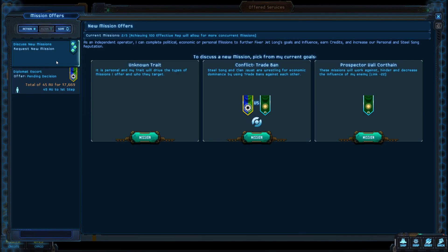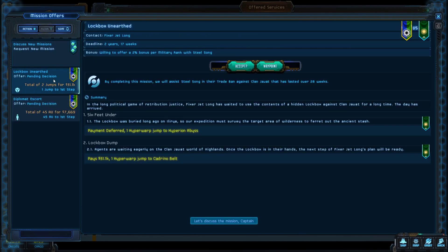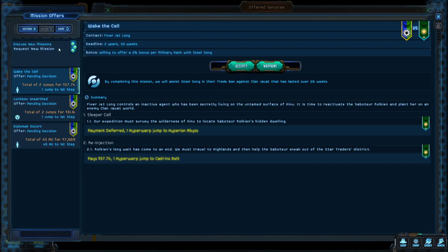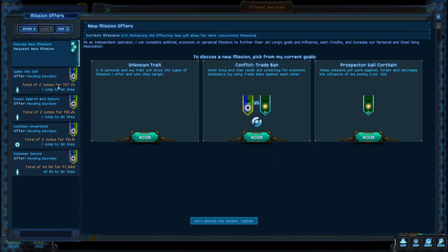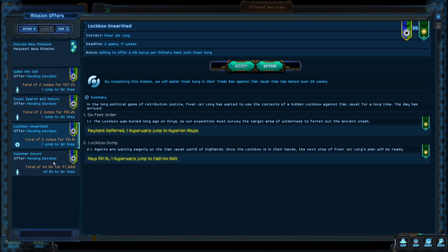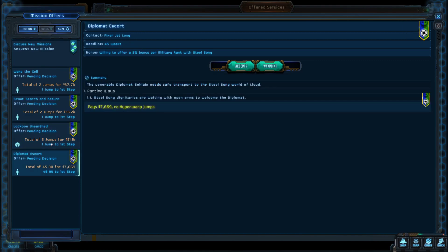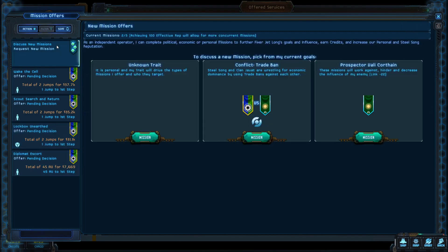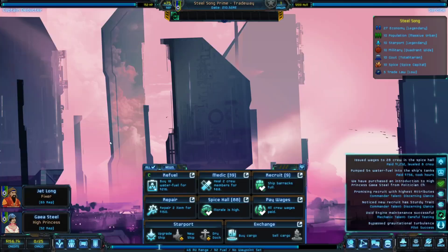Let's see what other trade ban missions I have. There's one to deliver some stuff — that seems easy. Oh, here's a mission that requires us to survey the wilderness, meaning we have to explore a planet. We don't really have the ability to explore right now — we can go there, but we don't have talents to help. And if you run into xenos without talents to handle them, you will just die. All three of these missions involve exploring, so I have no interest in doing any of them.